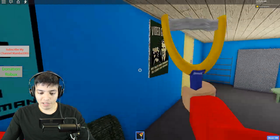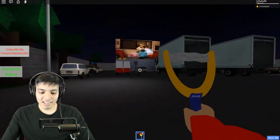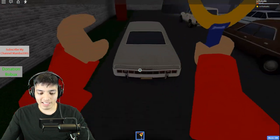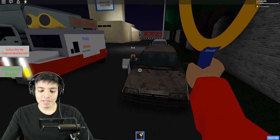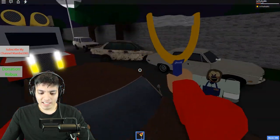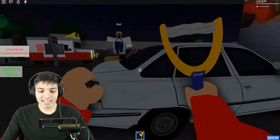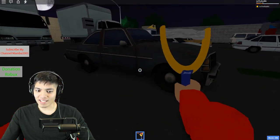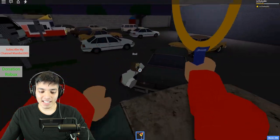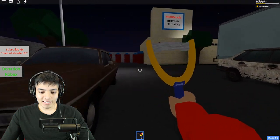It's a clock. What is up with all these posters — 'why waste good technology on science?' I think I like this one more because they actually put car models in and made it a little more realistic. He can't get me up here. He's pushing the cars — how strong is this guy? He's just walking and pushing cars! This Rod must work out quite a bit.